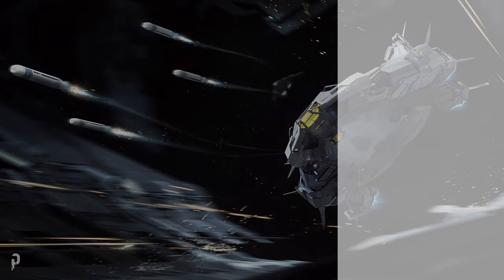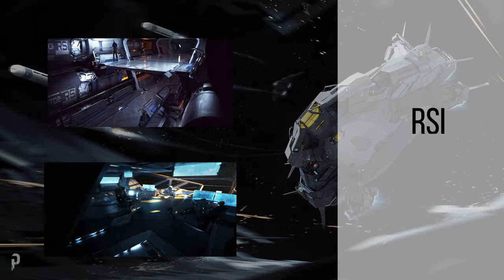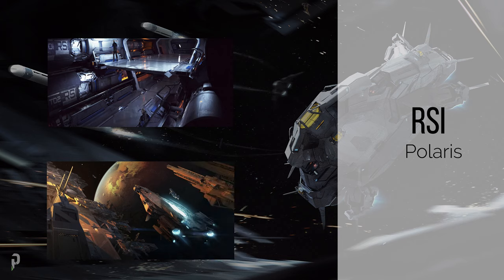The long-awaited RSI Polaris is a nimble Corvette class capital ship. This ship is equipped with powerful turrets and torpedoes, intended for use on both naval patrol and to serve as a flagship of a militia operation. It has all the necessary facilities such as repair, rearm, and refuel for a single fighter ship like the Aegis Gladius.